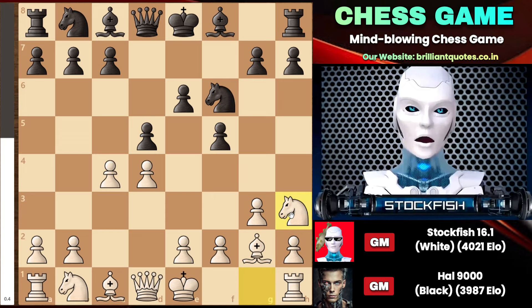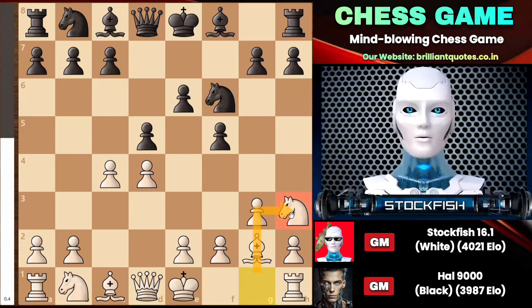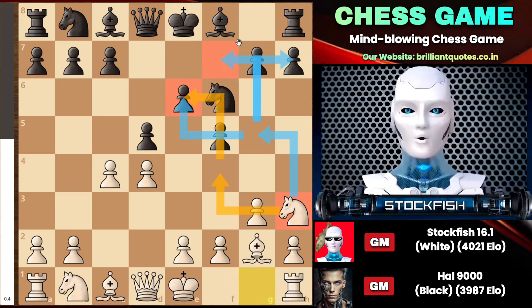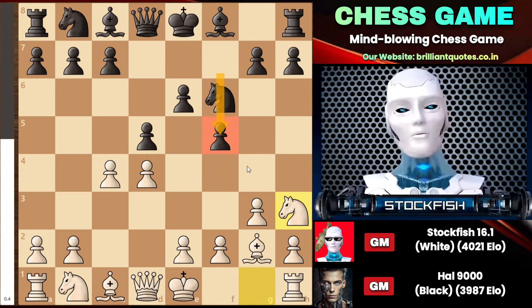This knight h3 move is very tricky. First of all, you cannot capture my pawn on c4 because I can recapture your pawn by initiating my queen and knight, and capturing the pawn on c4 will open up the diagonal for the bishop. This is why knight h3 was played — to apply invasion by playing knight f4 to attack the backward pawn on e6. Eventually, the knight can come to the g5 square to apply more pressure on your kingside because your pawn on f5 is pushed forward.